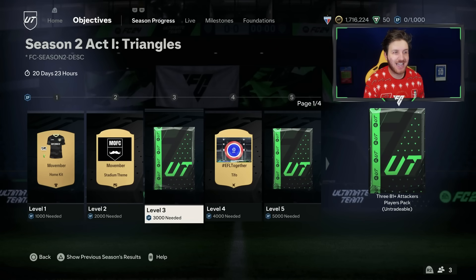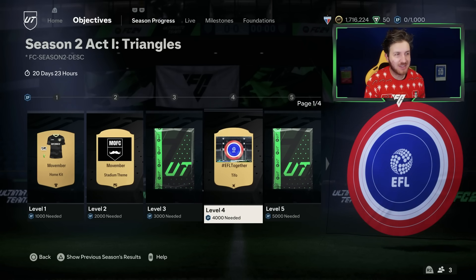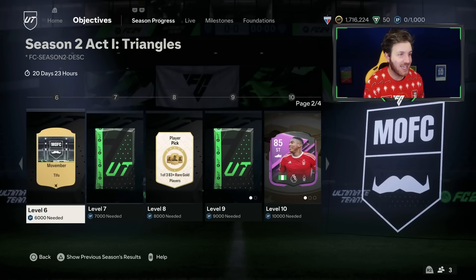Level 3 is a 81+ attacker player pack. At level 4, we've got 4,000 XP for the EFL TIFO. Level 5 is an 82+ 2 red gold player pack for 5,000 XP. I'll show you if we have TIFOs or packs today in milestones.